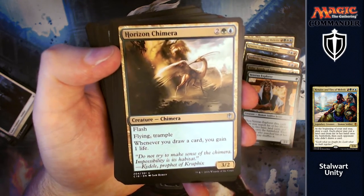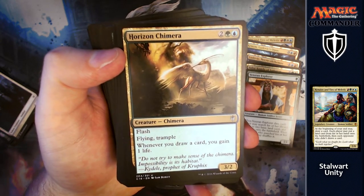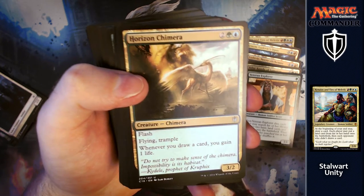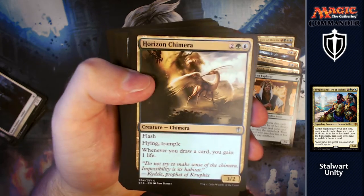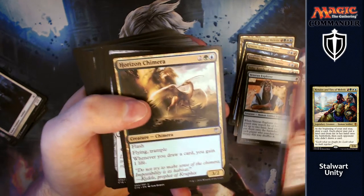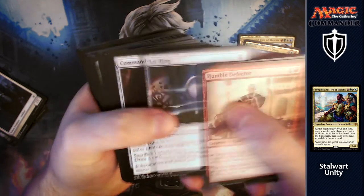Horizon Chimera — we've seen this again in Entropic Uprising as well. For two, a green and a blue, you get a 3/2 with flash, flying and trample. Whenever you draw a card, which is going to be quite a lot with the way this deck works, you gain one life. Everybody's going to be happy for you to be drawing cards because they're drawing as well, so they won't notice your life total getting bigger and bigger.